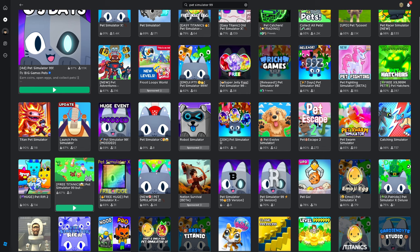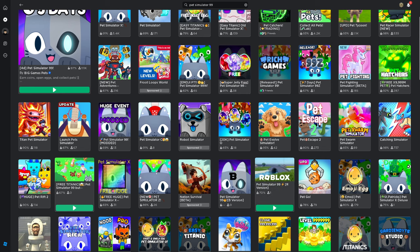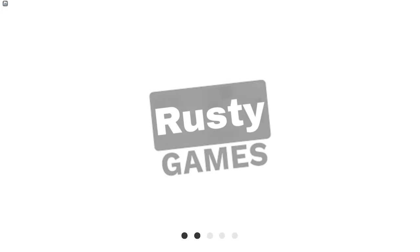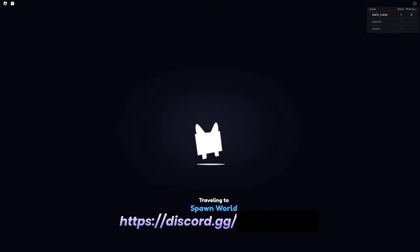Let's play another one — the R version. So we're playing 'Pet Simulator 99 R Version.' I don't know what that means, is that like shift to sprint or something? This one's by Rusty Gamers and we get a badge. The UI is very similar to the original game, just like the previous one. The loading screen has black dots instead of orange. The icon is actually very similar to the Big Games icon.